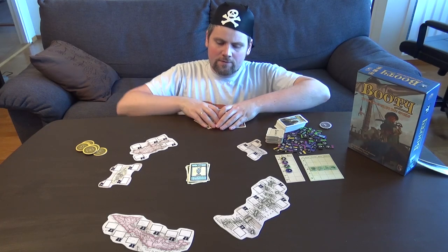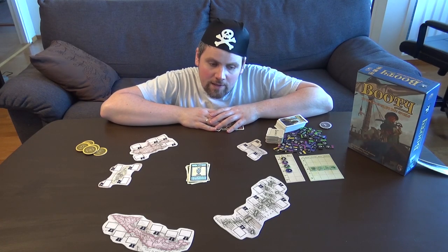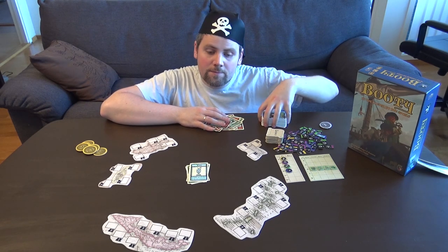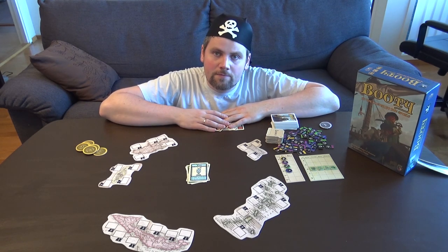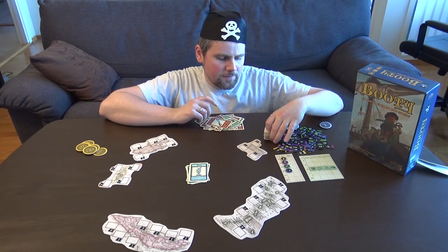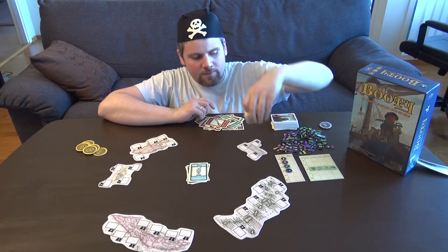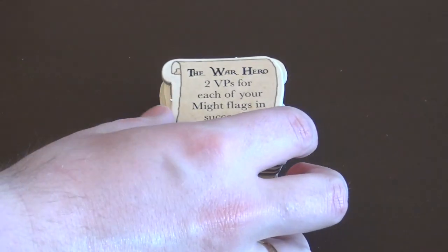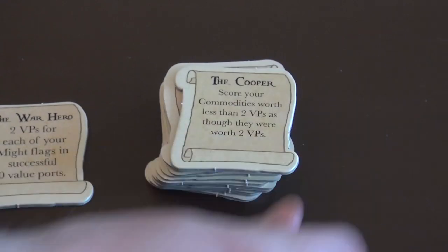The game is basically: I split and you choose. We go on like this until the deck is empty, the loot is divided, and we score. There is one more thing — this pile here. Each player gets one dealt out to them, and they show a secret objective that you may score extra points on.